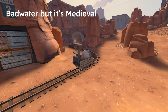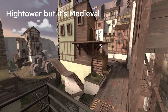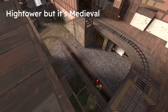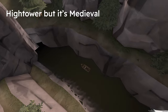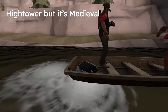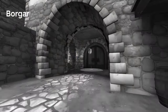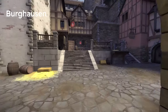Badwater but it's medieval. Hightower but it's medieval — I see a pattern. Anyways, Hightower medieval looks amazing with all the little details: an interesting bomb cart, burning houses, and a boat — the most important thing being the boat. Berghausen is a very beautiful map, and it's multi-stage like Dustbowl, which is very nice.